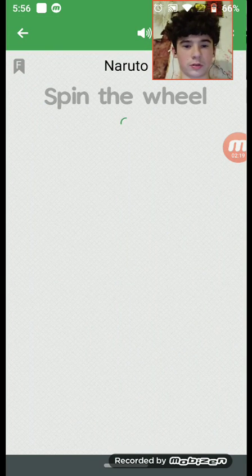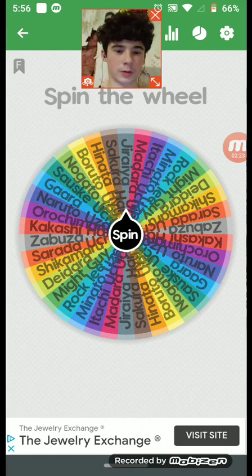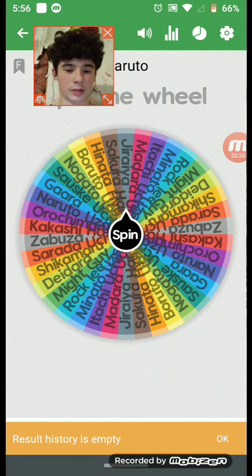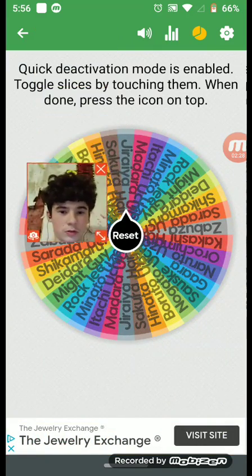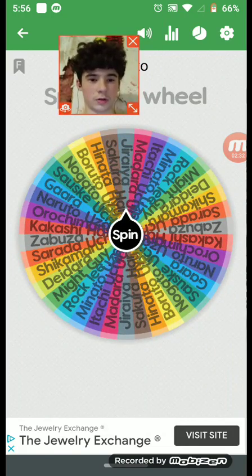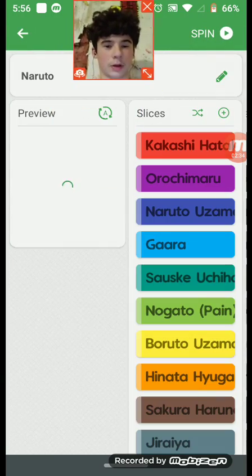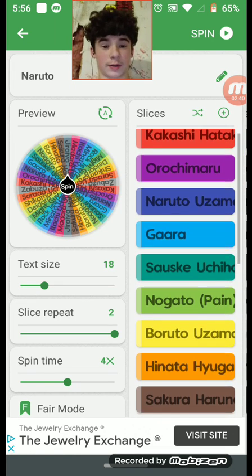Let's go ahead and get into the Naruto character spin-the-wheel. Here are the characters I have: Kakashi Hatake, Orochimaru, Naruto Uzumaki, Gaara, Sasuke Uchiha — my favorite Naruto character — Nagato or Pain, Boruto Uzumaki.